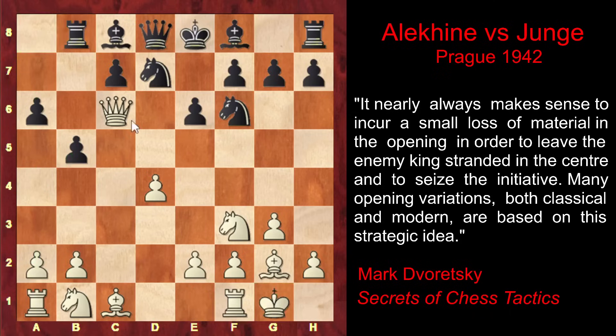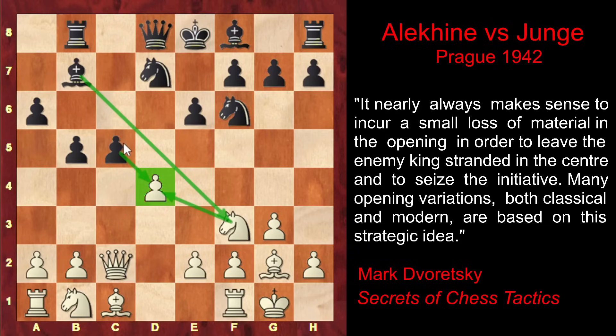Alekhine castles, and Black of course plays Bb7 with a tempo, kicking out the queen, and only now the queen retreats to c2. Black immediately attacks White's pawn center by playing c5, also creating a possible threat. The pawn is attacking the d4 pawn, and the only defender of d4 is the White knight — so Black might think about capturing this knight next move, after which his c5 pawn would capture on d4 and Black would win a valuable pawn.